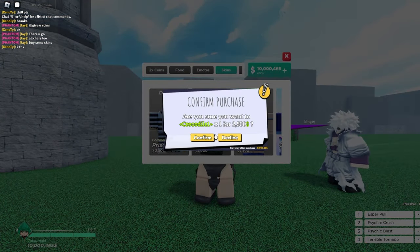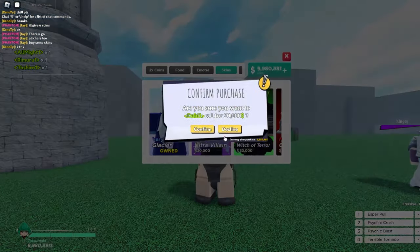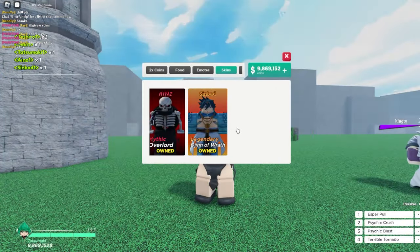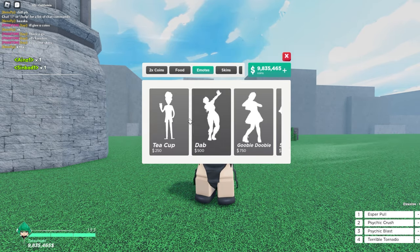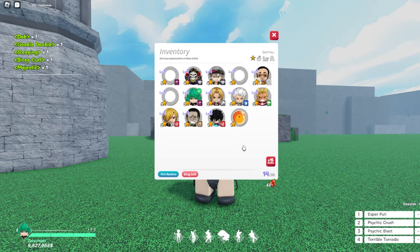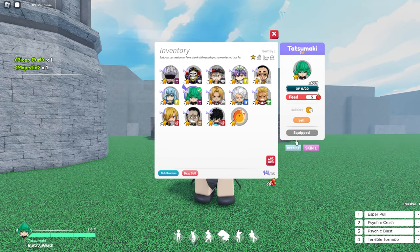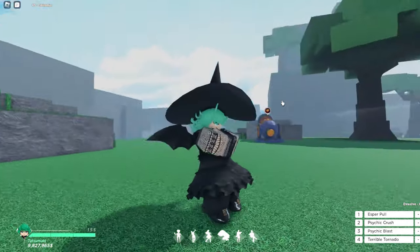Let me show you how to buy and equip skins. I'm going to go ahead and buy some skins — there we go, got some nice skins for these characters. To get the skins on your characters, all you gotta do is go to the character menu and the skin option will pop up right there. Just press it and it'll pop up — look at that, pretty clean.